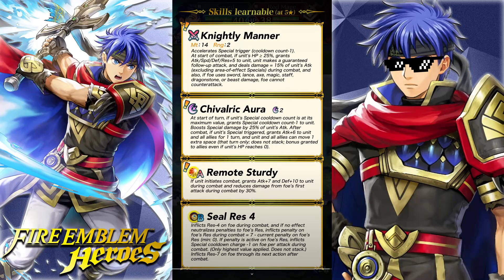Chivalric Aura, 2-hit special — well, 1-hit because he has minus 1 Special Trigger. At the start of turn, if unit's Special Cooldown count is at its maximum value, grant Special Cooldown count minus 1 to unit — so 0-hit cooldown. Boost Special Damage by 25% of unit's attack. After combat, if unit's Special triggered, grants Attack up 6 to unit and all allies for 1 turn, and unit and all allies can move 1 extra space. It's kind of like Holy Knight Aura, except he doesn't get the plus 1 movement until he procs this Special. There's no way they'd allow him to move 4 spaces and attack from 2 spaces — he'd have permanent 6 reach if this worked like Holy Knight Aura. At least they balanced it somewhat — it's still very, very strong, though.